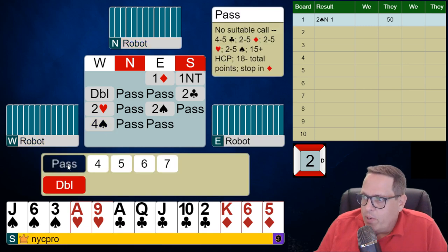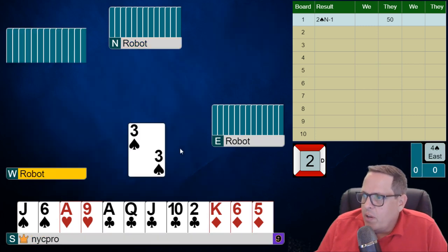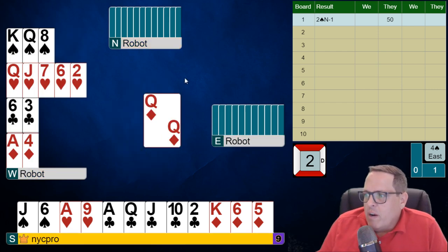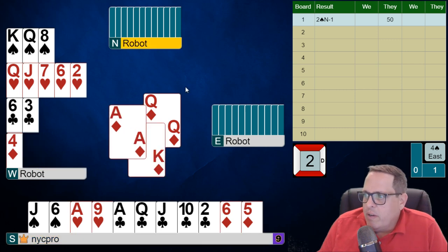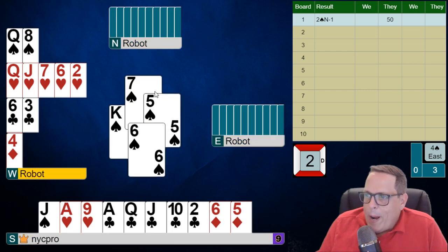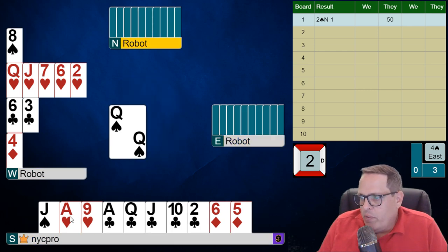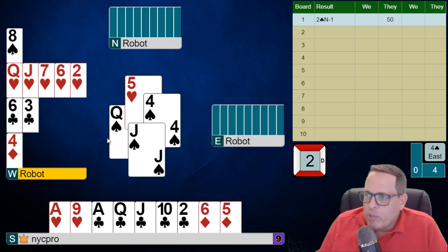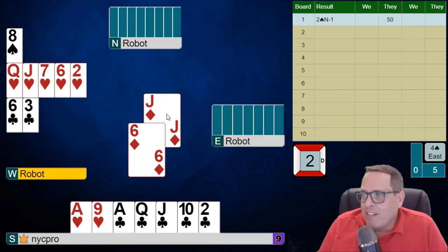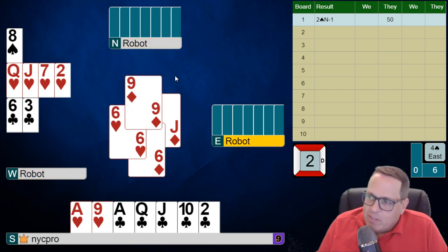And now they're bidding four spades. I'm going to lead a trump, folks — I have nothing else I want to do. I want to try to keep them from ruffing cards, and I really don't want to be leading away from a lot of these cards anyway. I'm going to cover an honor with an honor here. We're going to maybe see them wrap up a bunch of tricks, but we've done our job. It'll be interesting to see what the robot chooses to do with this hand when we see the results on Friday. Did they overcall two clubs? Did they bid one no trump? And did that have any effect on this?